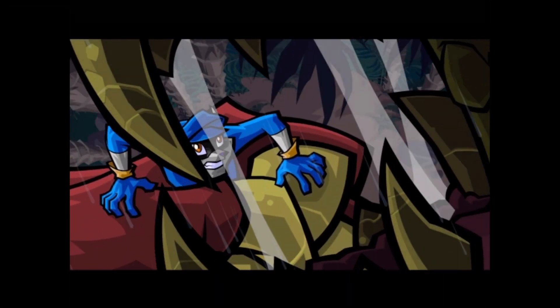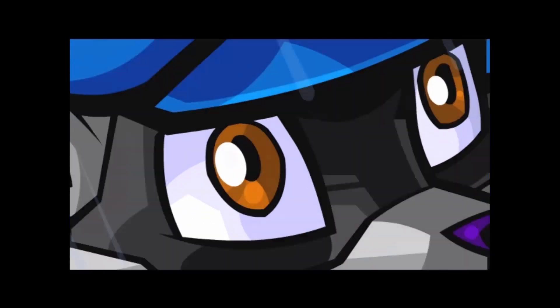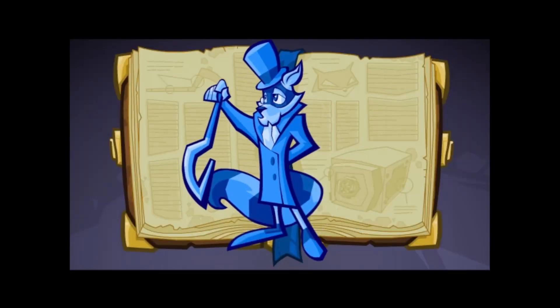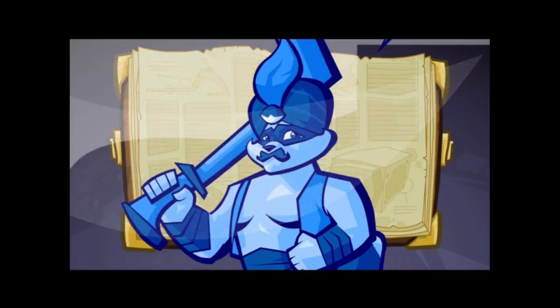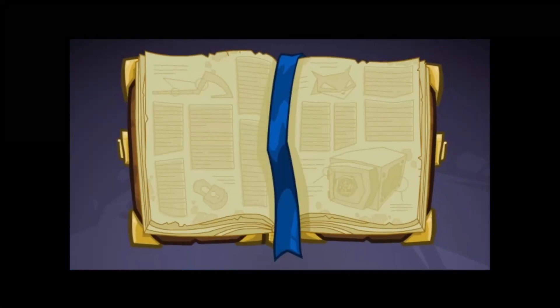It was like they always say - your life really does flash before your eyes. There it all was. Show me Carmelita, I want to see her. Born into a family of master thieves that went back for generations - I was next in line to continue the Cooper name. They're all jacked. What happened? But fate had different plans.